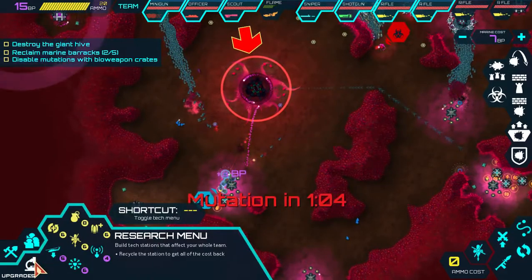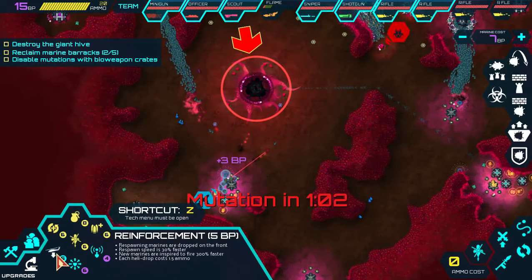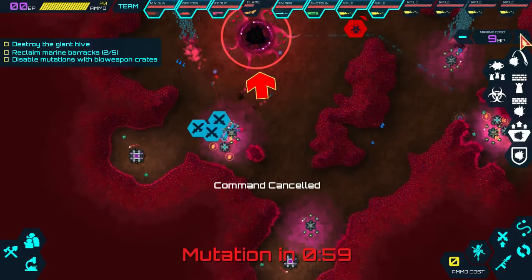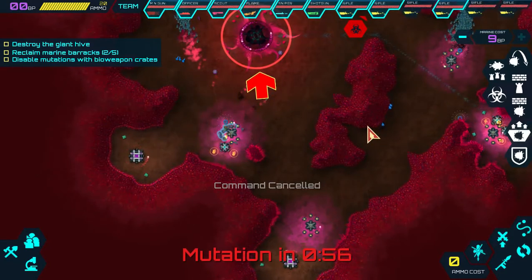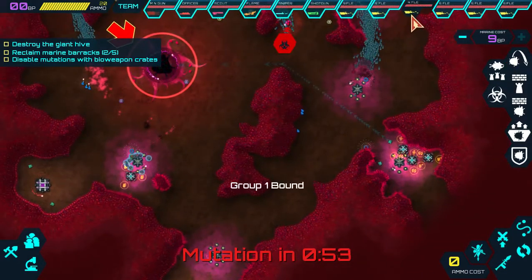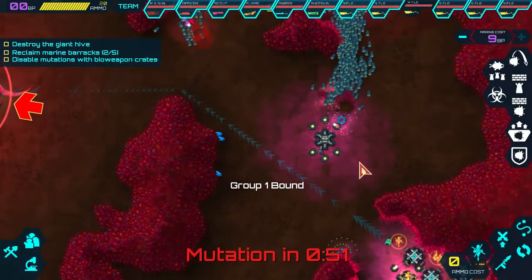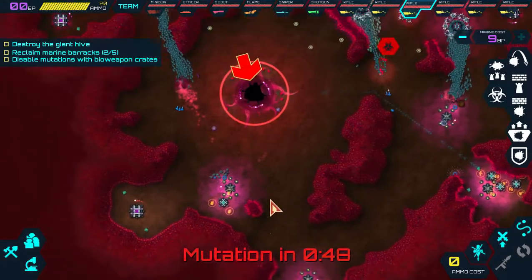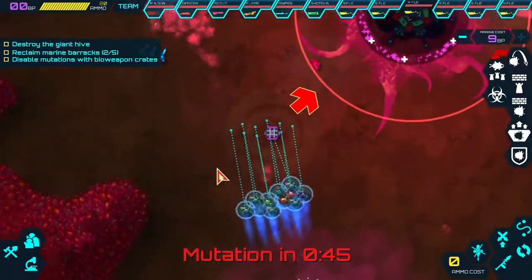What else can we build? Let's build reinforcements possibly - let's build more men. Another group - group one. We're going to have to put something else here I think, though I don't think we have any points left. What we're going to do is get the last of the building coin things.